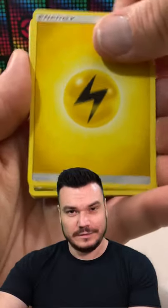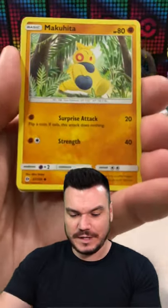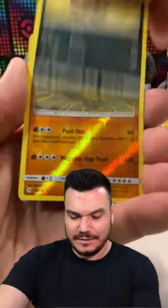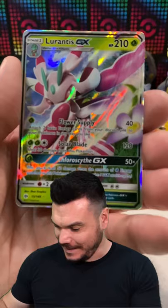Starting it off with Lightning Energy. Dragonair. Golbat. Pokémon Catcher. Cutiefly. Makuhita. Snubbull. Rattata. Sandile. Reverse Holo — Hariyama. And, ooh, Lurantis GX! We've got the hit.